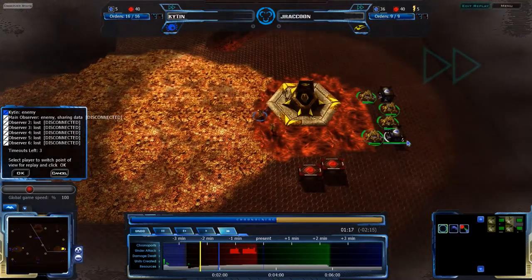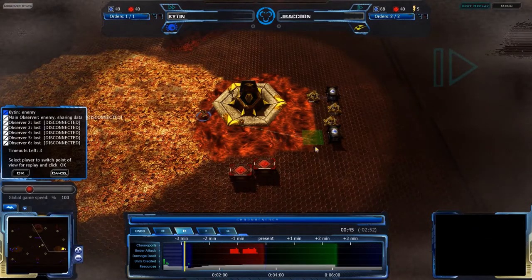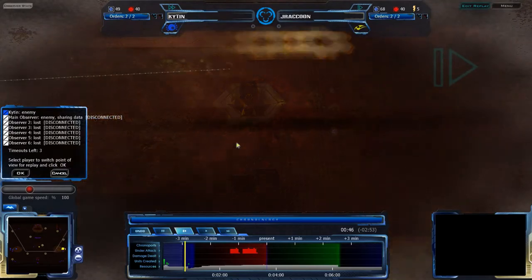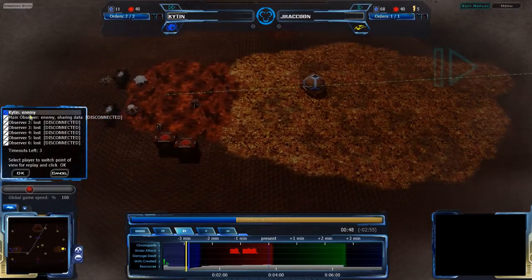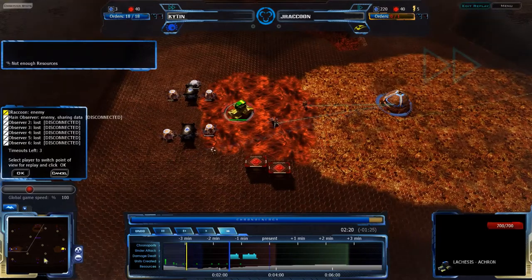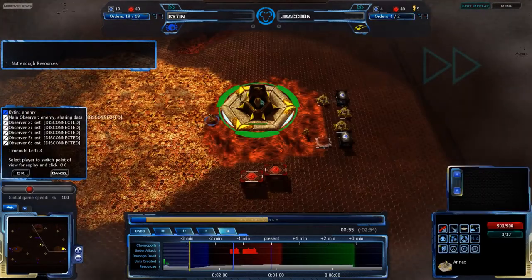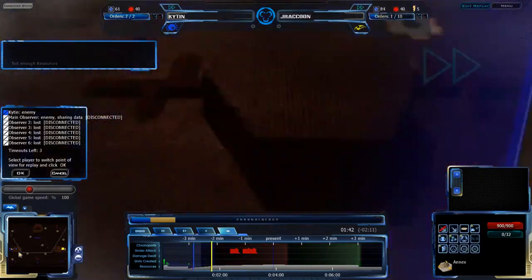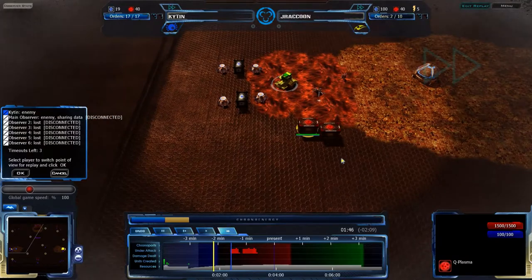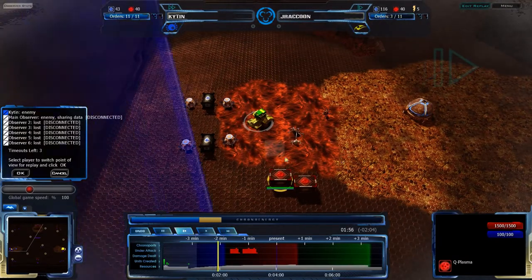Pretty basic setup economically for Jay Raccoon — setting up his RPs. Both players going for basic economic setup while scouting. They aren't doing any major rushes. We don't even see a foundation yet for Jay Raccoon by the one-minute mark, so he's definitely not going for any major depot rushes. Chitin hasn't even gone for an early Q-Plasma RP to get early octopods, so neither player is particularly worried about opening rushes from the other.